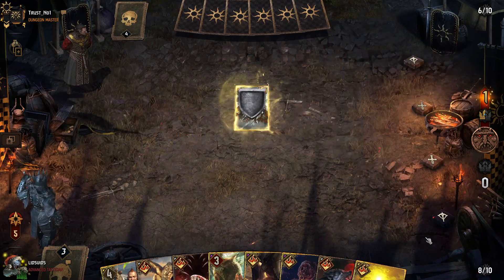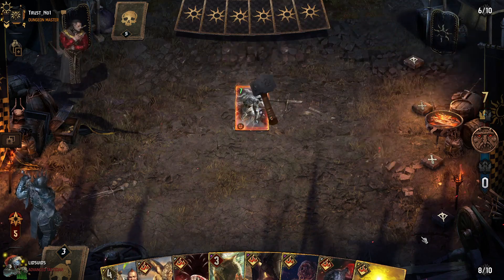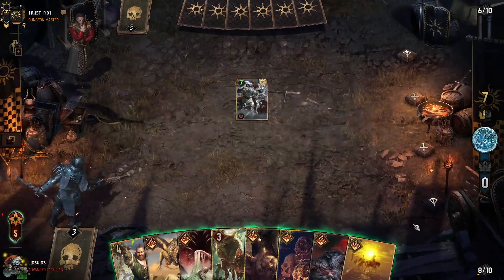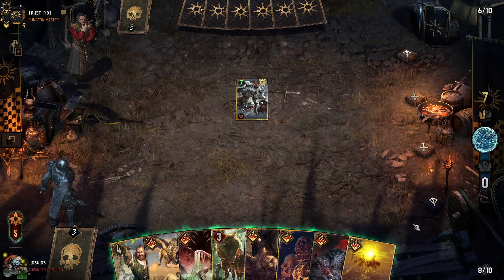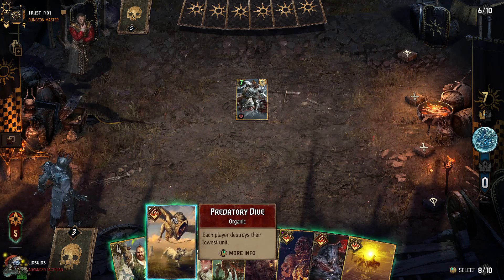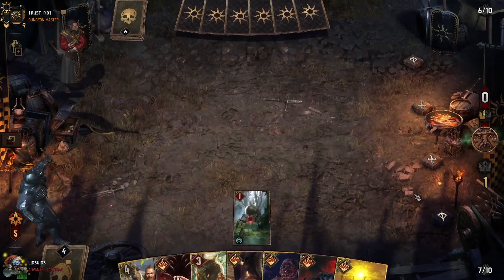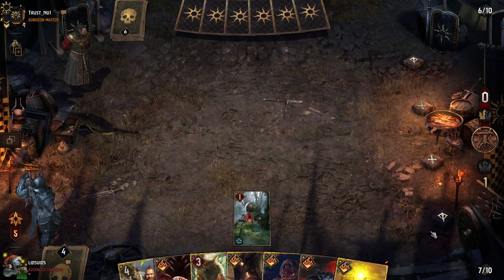They go first in round two with their Defender. So they're pushing pretty hard after having played one more card than us in round one, which is a little bit odd. Let's go with Predatory Dive here to remove this Defender, and in return get a one-power Drone, forcing them to play another card if they want to continue to push in round two.